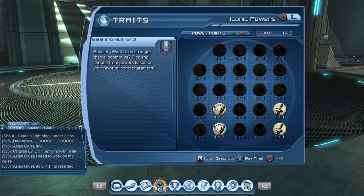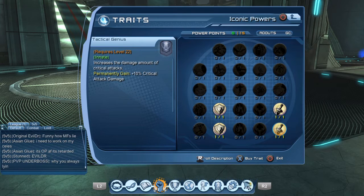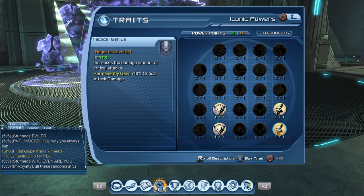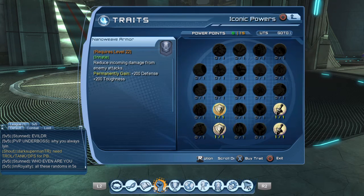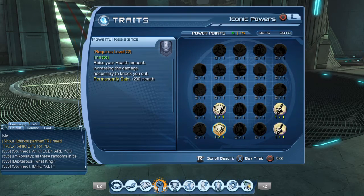In your iconic tree, you have four points left over. What I did was, as with all DPS builds, you always want to get Weapons Expert and Tactical Genius — this helps increase your chances of critical attacks. Then I went with Nano Weave Armor and Powerful Resistance to get some health, toughness, and defense.